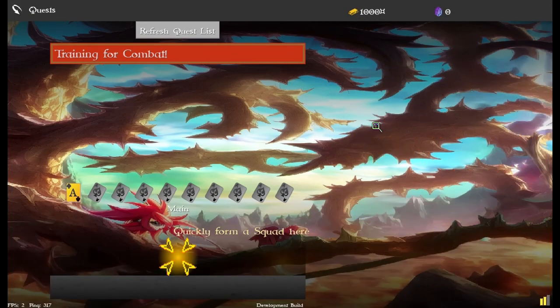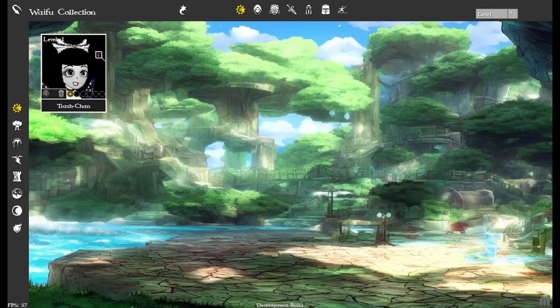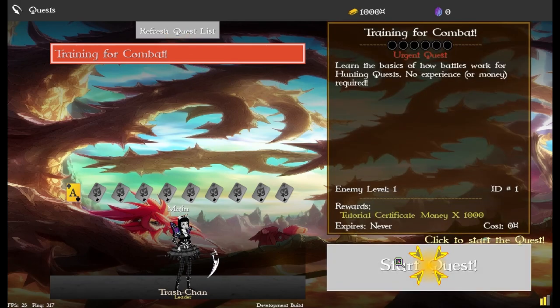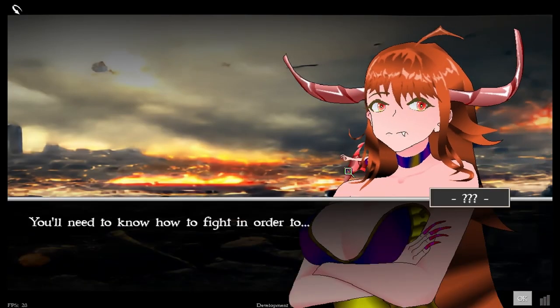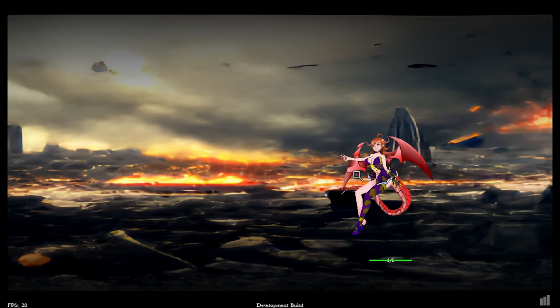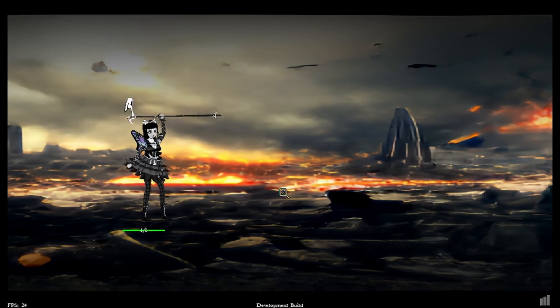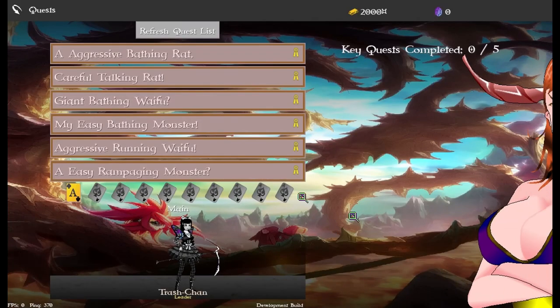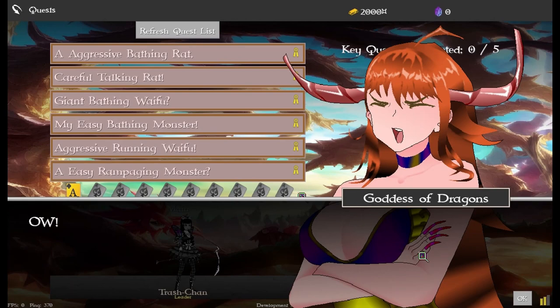This is also a good trial run for the new player experience because with the last build it was broken, so I fixed it. The story elements were getting out of sync — if during this urgent battle the game crashes or you lose and it goes back to the quest selection screen without winning the quest, the story mode would keep going and skip ahead, and everything would get messed up.